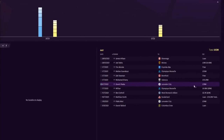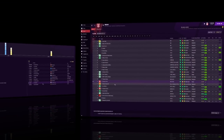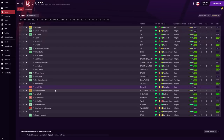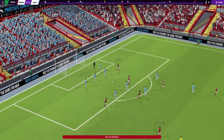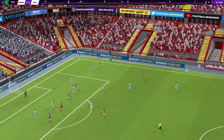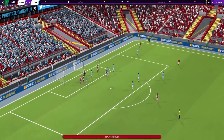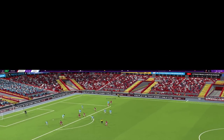In midfield for the second season we now have Lokonga, Partey, and Villa. Our attacking players include Martinelli, Joe Willock back from loan — he developed nicely — Hossam Awa, Nicolas Pépé, Emil Smith Rowe, Aubameyang, Brenner, and Lacazette. We're now going to simulate the second season and see how Arsenal do. They won the league in season one, so they have a lot to try to top.